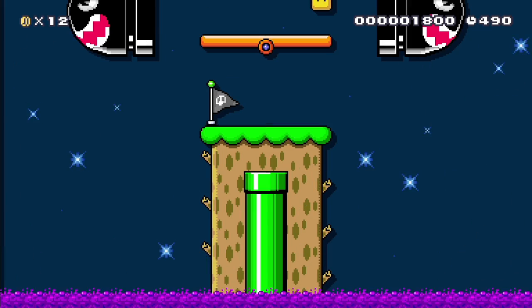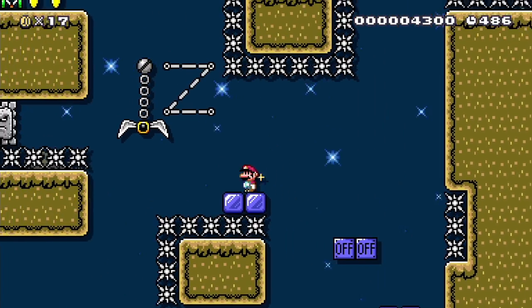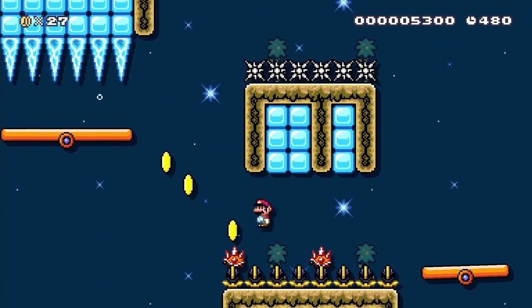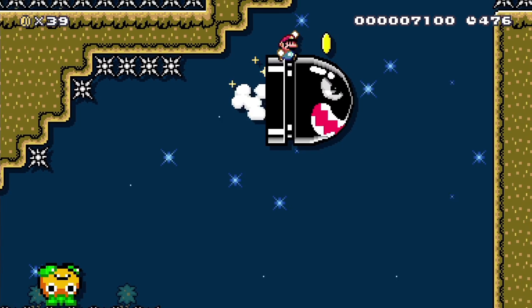This next section is a vertical auto-scroller, and it doesn't really matter how fast you go for the first part of it. But once you get to a certain point, you're able to move faster than the screen can scroll, which allows for the most time saving in the entire level. So I'm able to slow down because the bonsai bills have to be far enough to the right so I can make this jump and get around the spike.